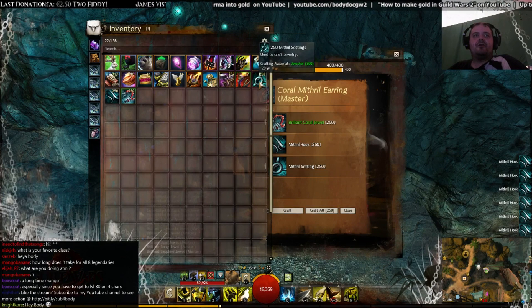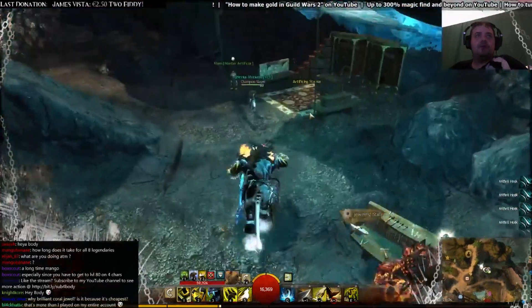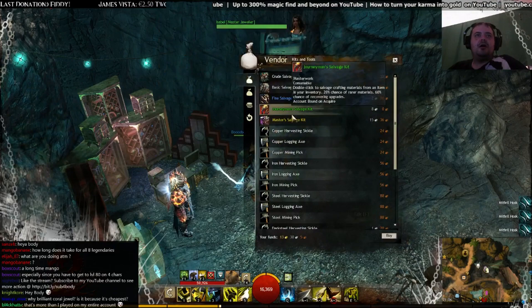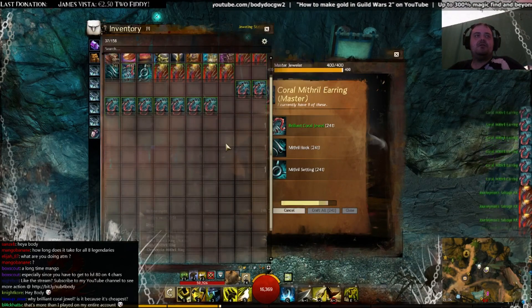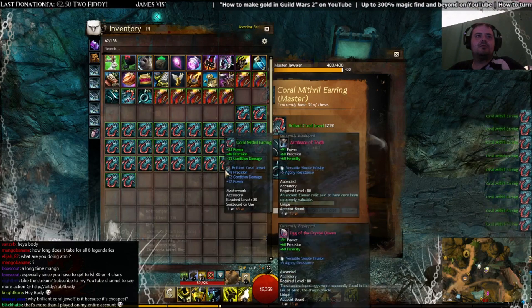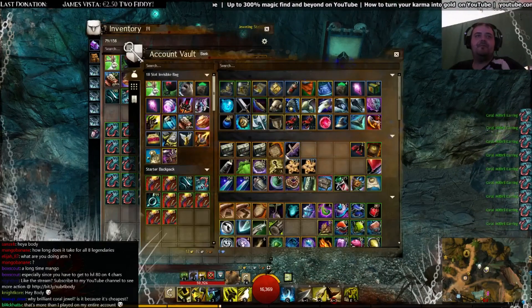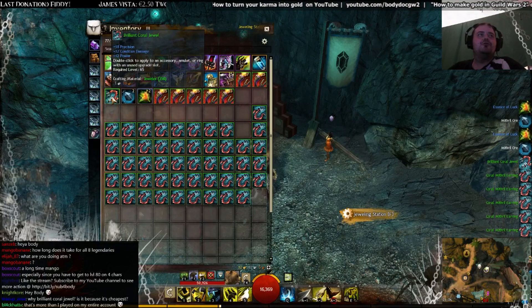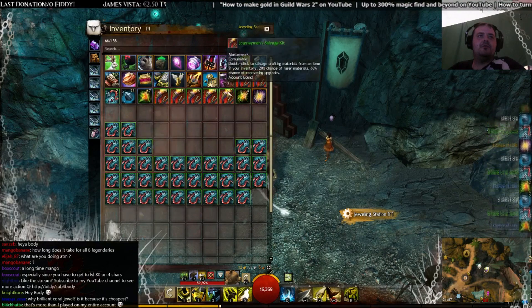After crafting all those earrings we are going to salvage them. I recommend using the Journeyman Salvage Kit — I'm not sure why, I just prefer that one. Let me show you what I'm talking about. When you start salvaging the earrings, you are going to receive the jewels we already bought back, along with some mithril. Let's salvage.